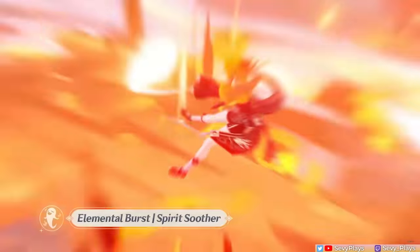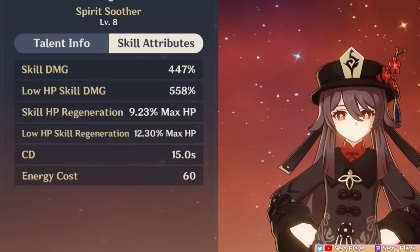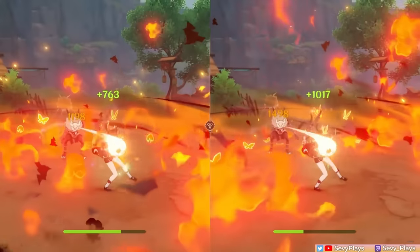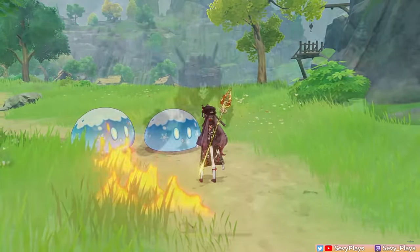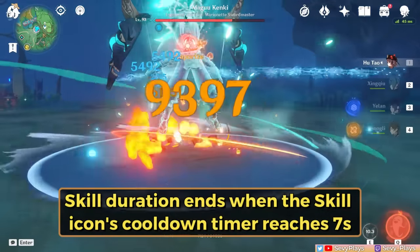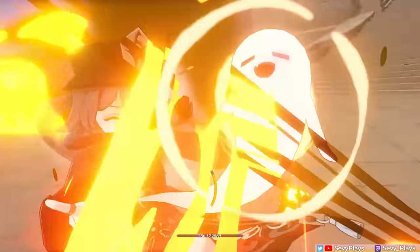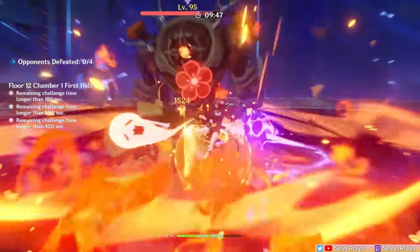Casting her burst deals an instance of AoE pyro damage around her and heals Hu Tao per enemy hit. The healing amount is based on her max HP and can stack up to five times. Additionally, the damage and healing will be increased if Hu Tao's HP is equal to or below 50%. Hu Tao's burst is not necessary to use every rotation — you can treat it as a regular damage source or an emergency healing measure. Either way, it ought to be used right before her skill state expires so her burst damage still uses the attack buff. One way to ensure this is by casting it in the middle of her last charged attack, since the skill won't end while she's in the middle of her attack animation.